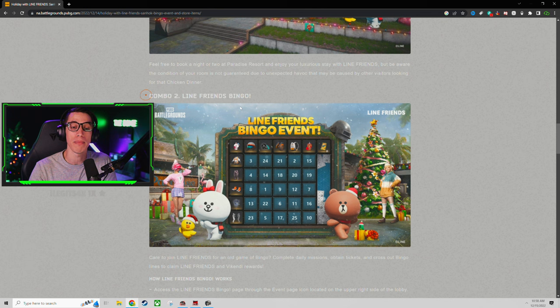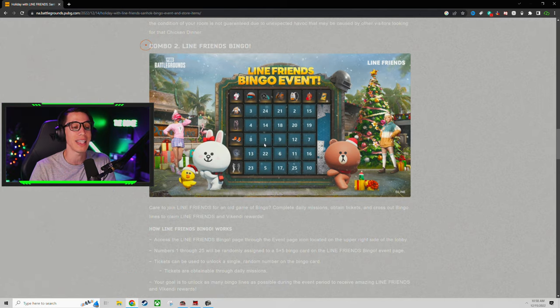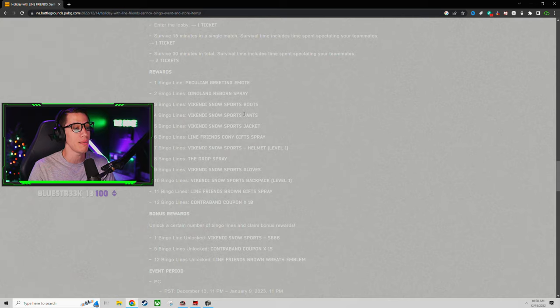Number two is the Line Friends Bingo. They've added a really cool in-game, free-to-enter event mission thing for Bingo. If you've never played Bingo before, it's very simple. They're going to have a list of daily missions to complete, such as staying alive for X amount of time, getting X number of kills, etc. When you complete those missions, you're going to get a ticket. When you get a ticket, you're going to get one of these little spaces checked off. The idea is to get a whole row or a whole column complete — and if you do, that's Bingo. Then you get one of the unlocks of whatever line or column you unlocked. Let me jump to the actual game and show you how this works.